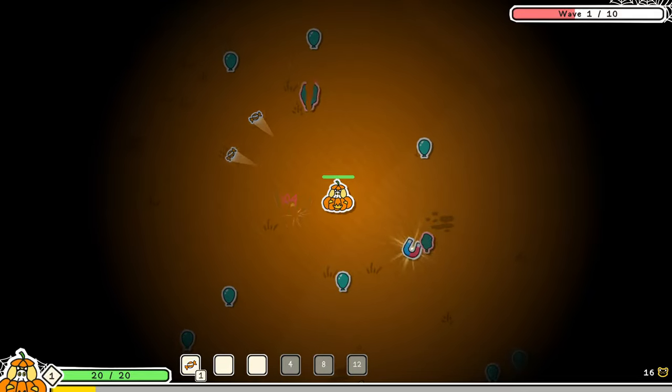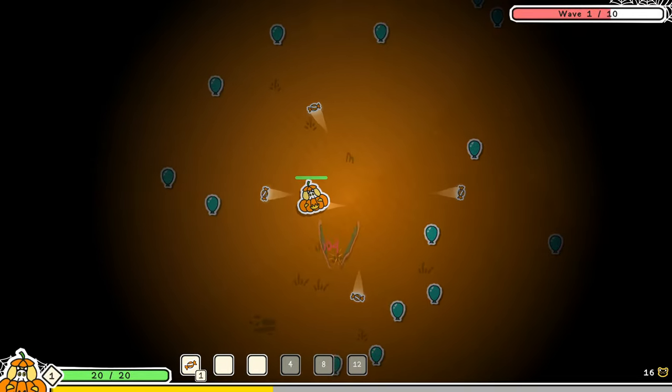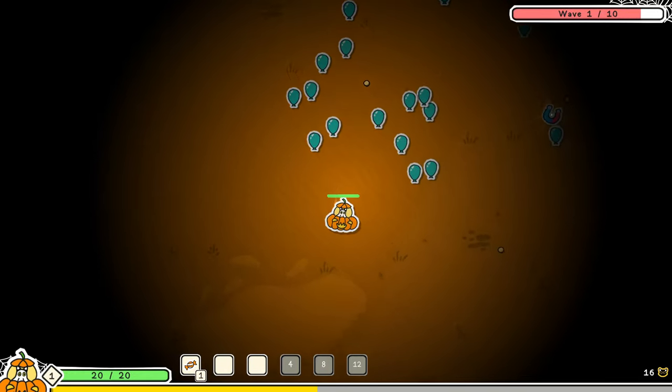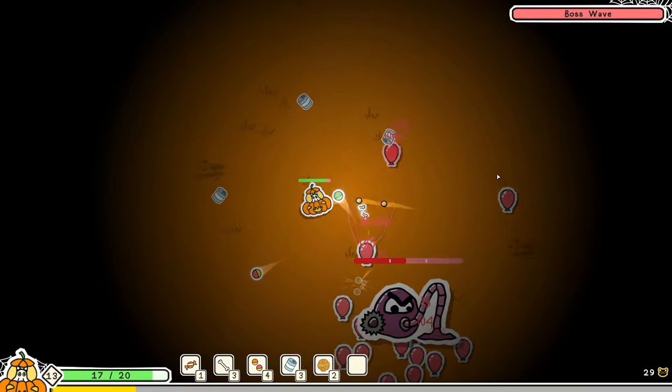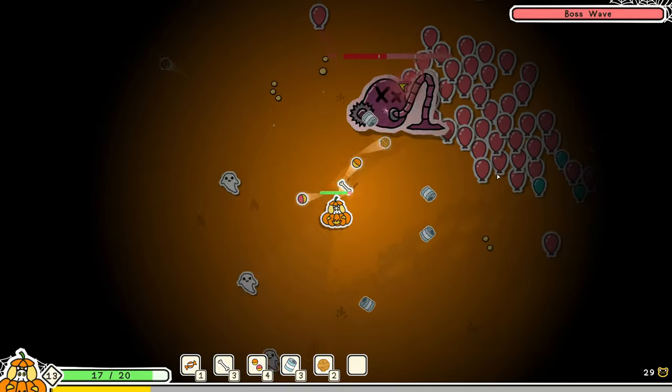Not reinventing the wheel here, but there are some unique twists. The game's short enough to play in a couple of hours, but to unlock everything and grab all achievements, you will need to spend a bit more time. Unlike in other games, there is no timer — you've got a wave counter instead. Each wave brings tougher enemies and when you hit the final wave, it's boss time.